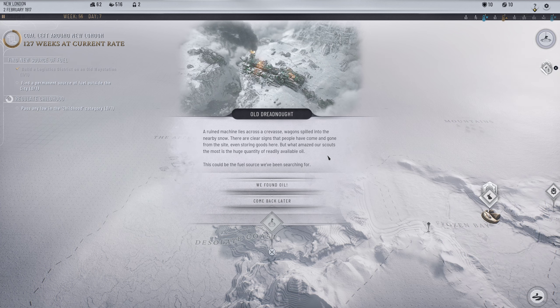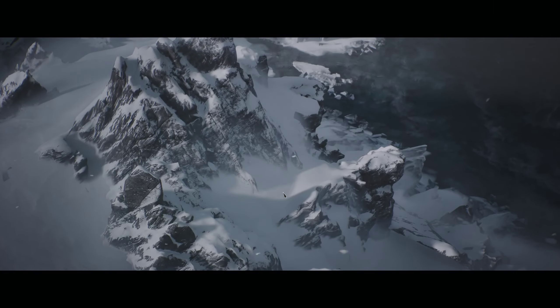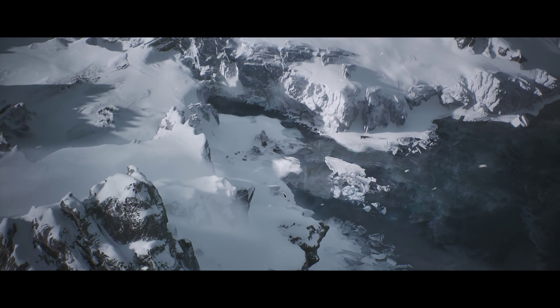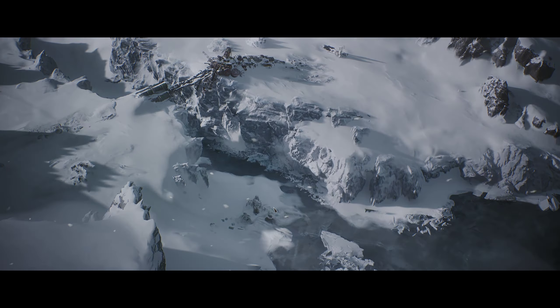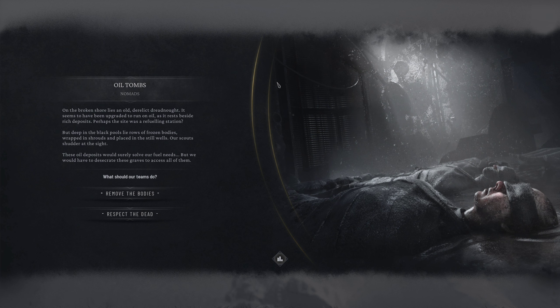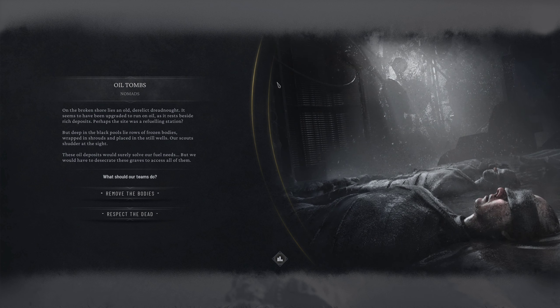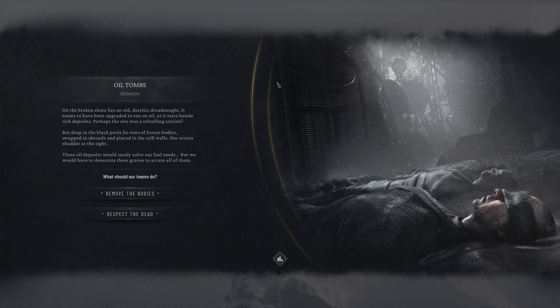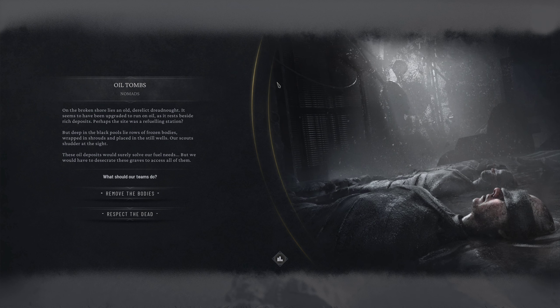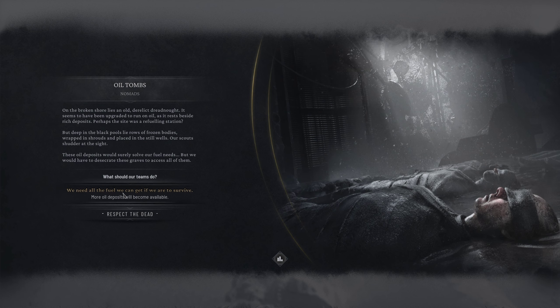An old dreadnought lies across the crevasse - clear signs people have come and gone. What amazed our scouts is the huge quantity of readily available oil. This could be the fuel source we're searching for - we found oil! On the broken shore lies an old derelict dreadnought that runs on oil, resting beside rich deposits - perhaps a refueling station. But deep in the black pools lie rows of frozen bodies wrapped in shrouds placed in the still wells. We'd have to desecrate the graves to access all the oil. We're going to get rid of the bodies - it's fine.